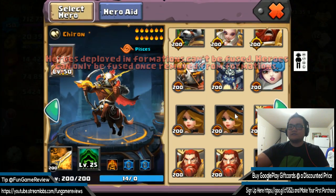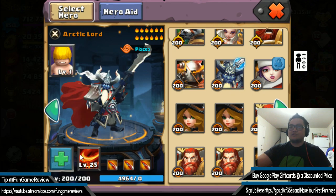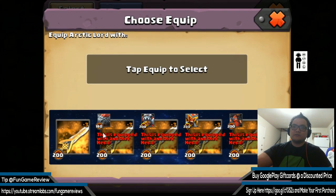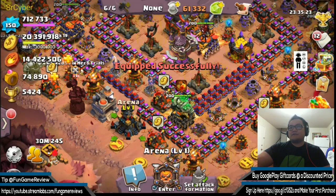Enchantress is completely useless here — she just triggers immunity twice, which really doesn't change too much. Arctic Lord probably won't do too crazy, but he's definitely going to nuke somebody. Let's try it.